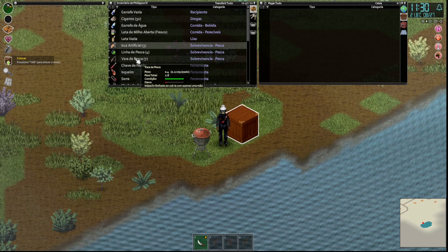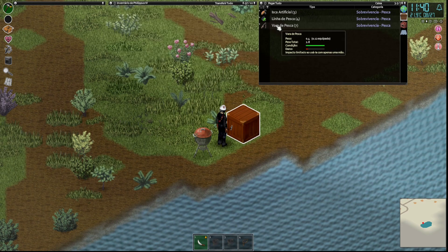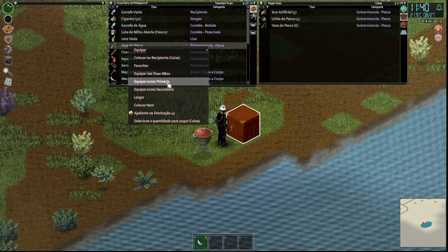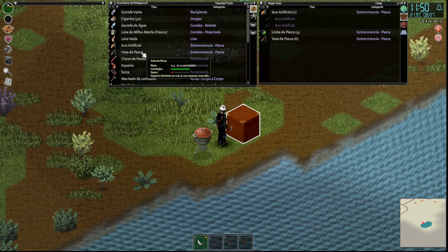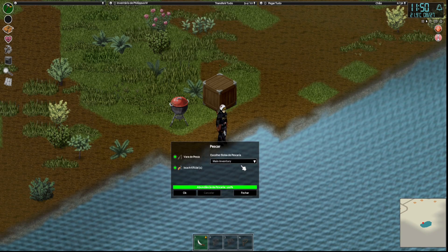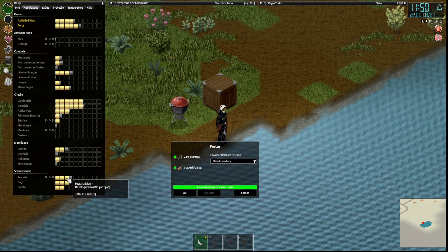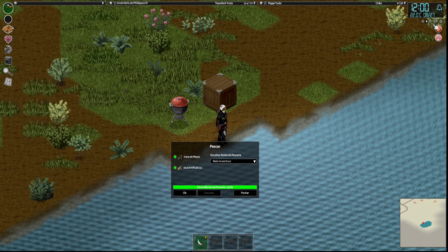Aqui dentro do caixote vou largar as coisas que a gente vai usar para fazer a pescaria. Vou pegar uma vara. Eu não preciso colocar nada? Só uma isca artificial, talvez. Que linha já tem, já está com linha. Agora é só deixar pescar. Li o livro de nível 2 da pescaria para a gente não perder nenhum ponto de habilidade nesse processo. Bora pescar, vamos ver o que a gente consegue.